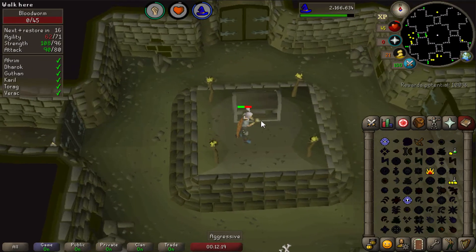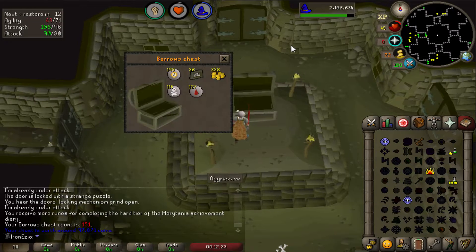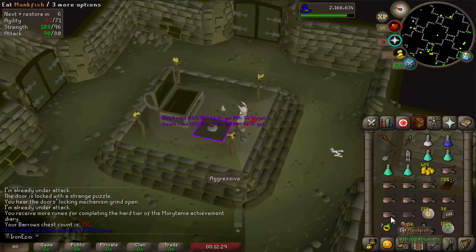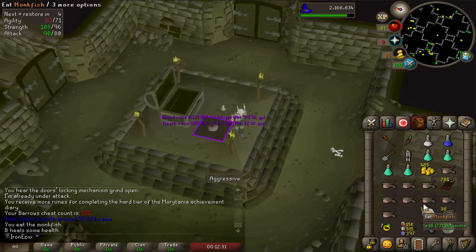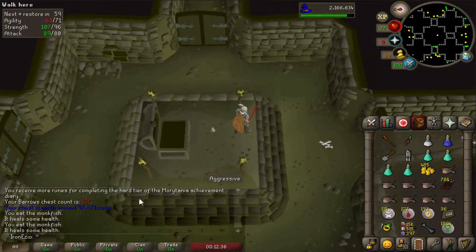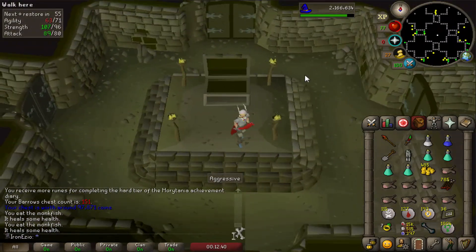First chest, let's go — should be 151 I think. We start off with decent runes, that's good. The plan is to get as many runes as possible and also hopefully some items. I think we'll actually do up to 200 because I want to get a few Barrows chests done anyway.